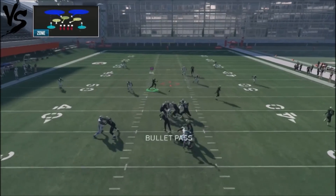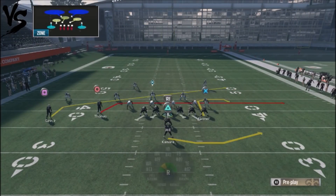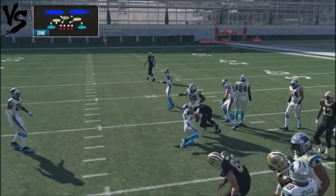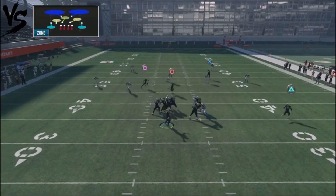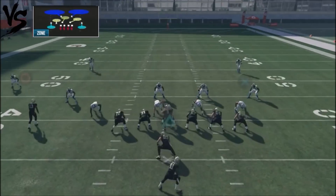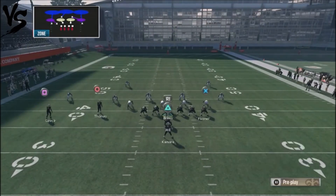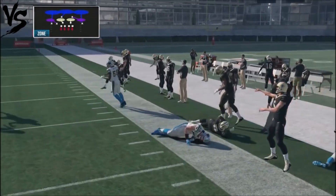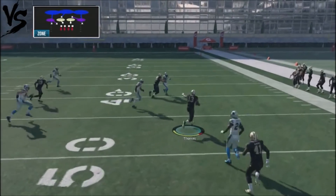The mid-read is going to take the tight end up the seam, and the seam route is going to get opened up right there — that's where you can hit your opponent over the middle. But most users online will user the middle of the field, so that won't always be open. Attack the flats. Settle for the five yards — that's the most important thing, especially if you're not in a long down distance. With this simple slants concept, you're going to get yourself some pretty good yards.